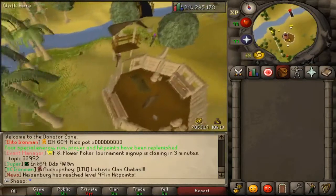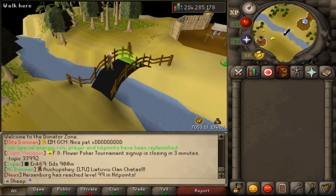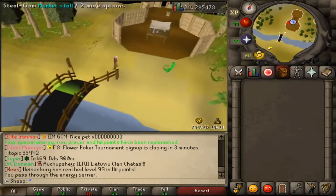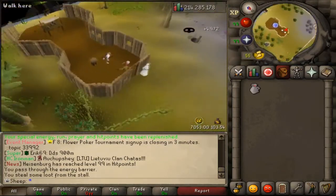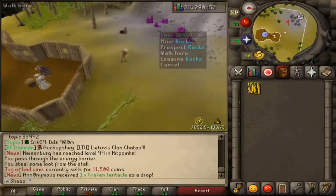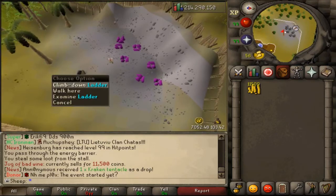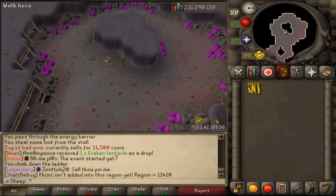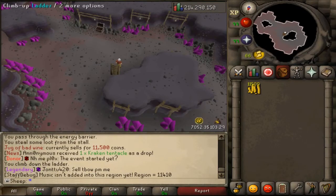Moving forward there are Mahogany trees useful for Construction, a mining area, and some Teak trees. You have to be a donator — a $10 donation — to access the donator zone. The super donator zone requires $50 and includes a level 99 Thieving stall that sells items for around 11.5k each. Moving up to the gem mine, super donators can mine these rocks. Below that, you need to be an Extreme Donator ($250) to access an even bigger gem mine. There's also a bank deposit box to make things easier.